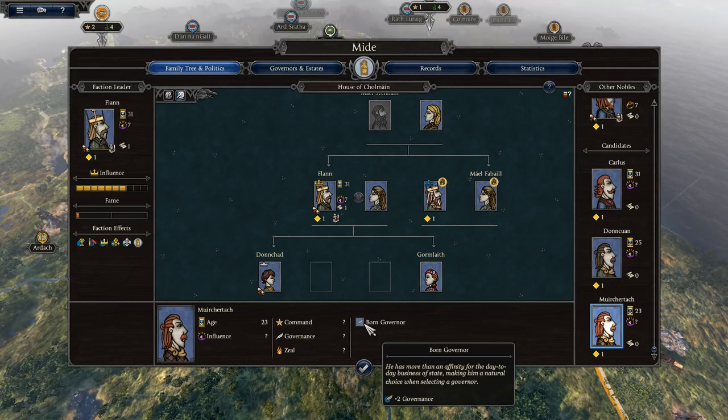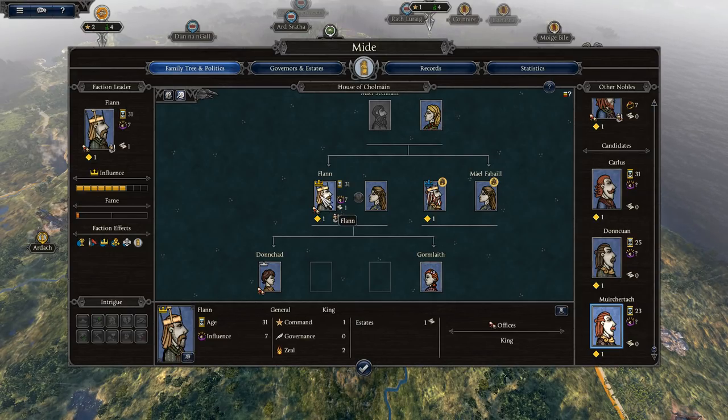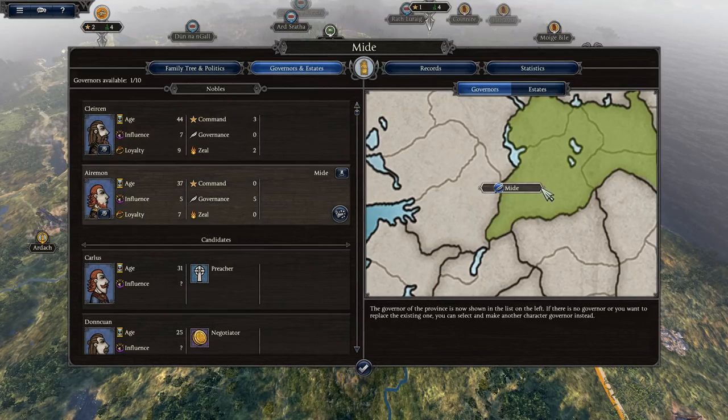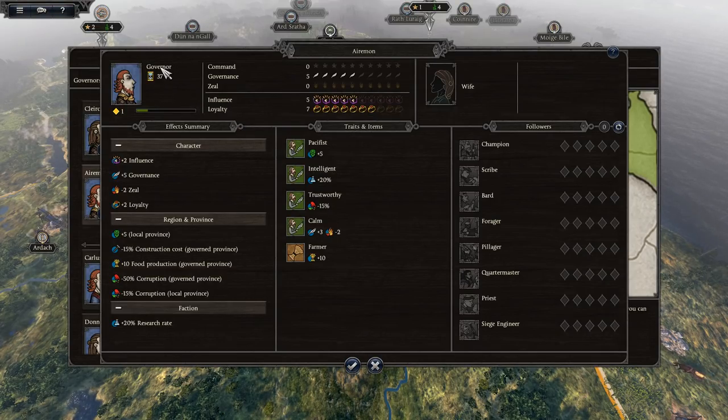It doesn't look like I can assign him to anything — he's a born governor, so I'd want to assign him to be a governor. But I think he's already assigned. Office King. So I may not have any spots to be governed. Governors — it seems Eremon is the governor of Mead. And this other guy is a statesman. If I look at Eremon here, he's a governor — got it. He's 37 years old.